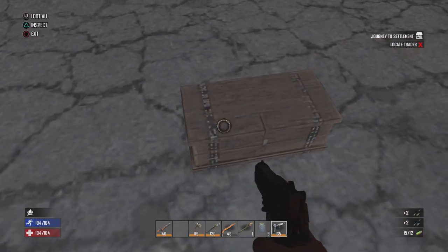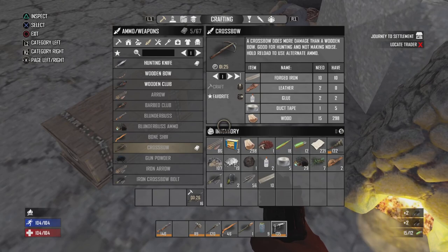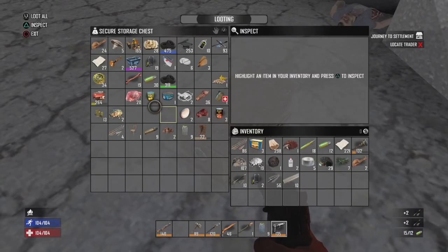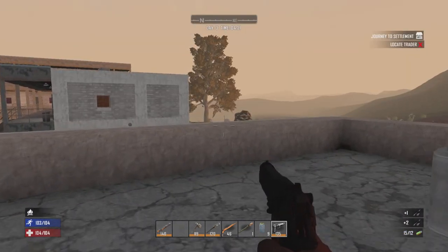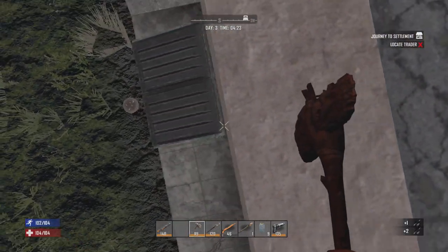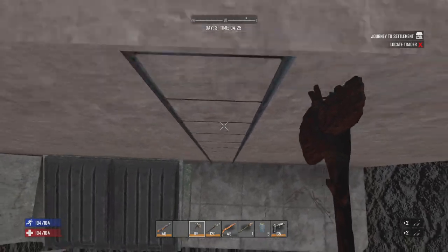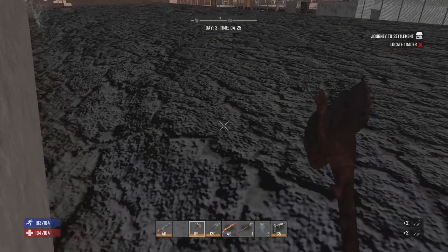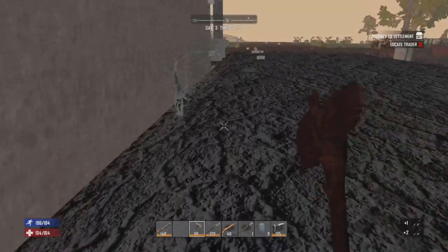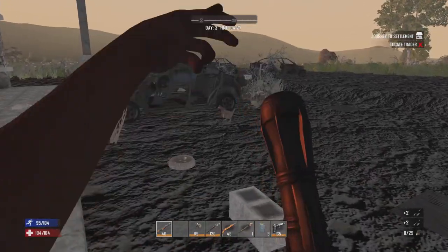We just need a little bit of leather. Did I really get rid of all the leather? Let's go check down on the crack-a-book. I can have way better firepower at my disposal than just the blunderbuss. The blunderbuss is great and all.